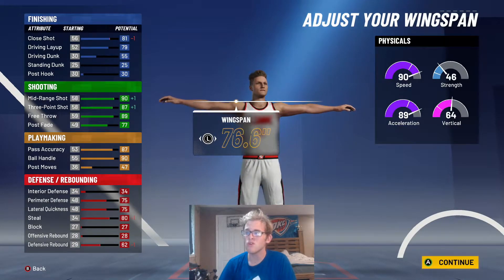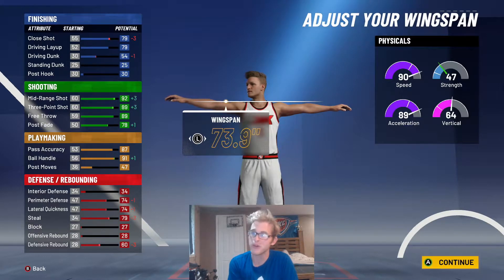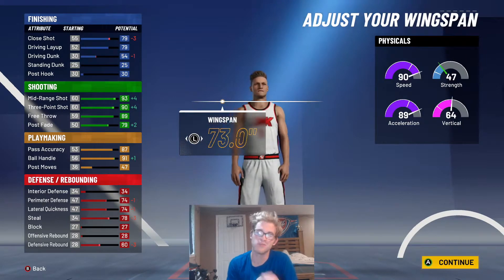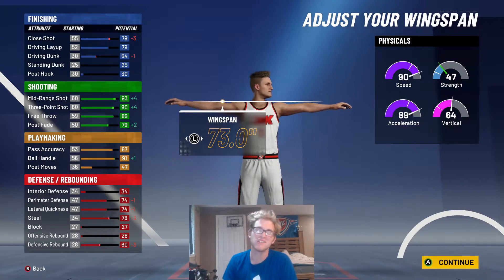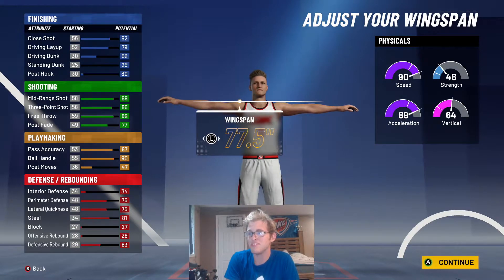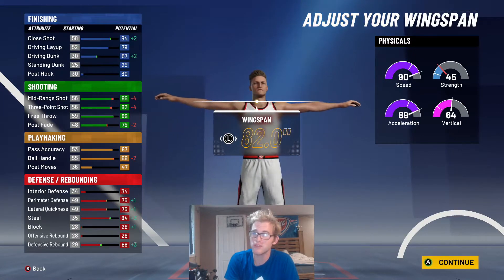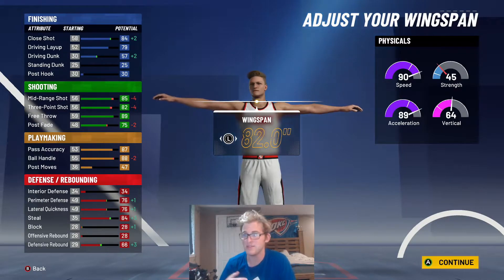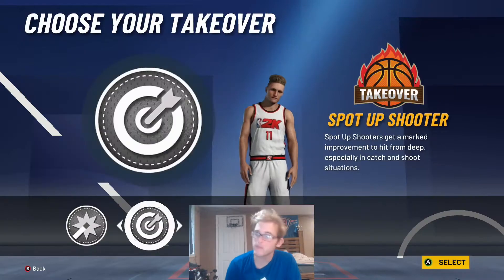For the wingspan, you can leave it in the middle or you can minimize it — either option works. I'm going to minimize it because I want to get better shooting stats along with a better ball handle. Those are the two things you're concerned about; I don't really care about defense here. But you can easily leave it in the middle, maybe take it up one or two. You could even max it and be fine if you feel like you can shoot with an 85 mid and 82.3. But I'm going to minimize it to get that overall better shooting boost.